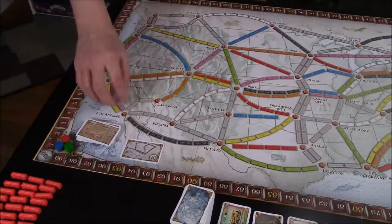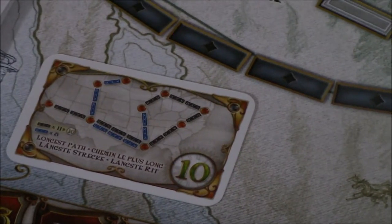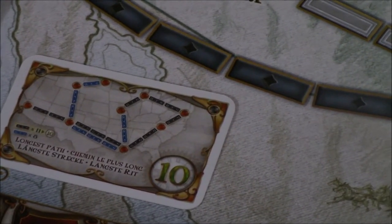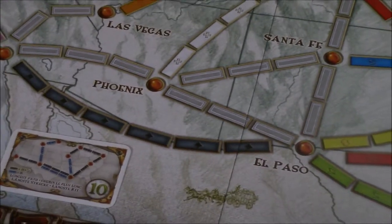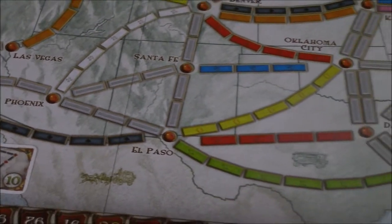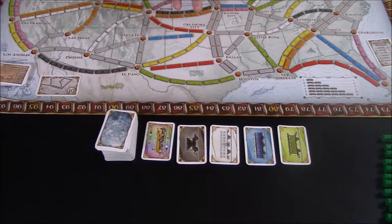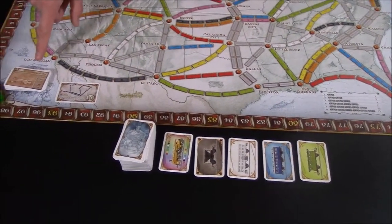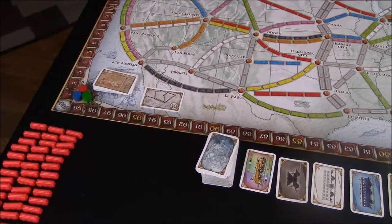The final way to collect points is to be the player with the longest continuous path by the end of the game — that will get you 10 points. On your turn you have 3 different things that you can do, and you may only do one of these things on your turn. You can draw train cards, you can claim a single route on the map, or you can draw more destination tickets. Now let's look at each one of those actions in greater detail.